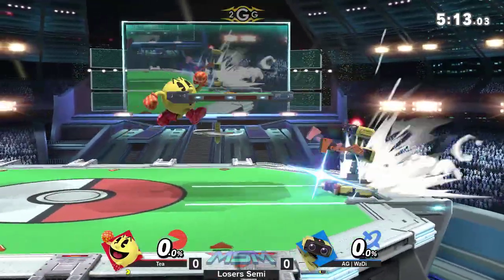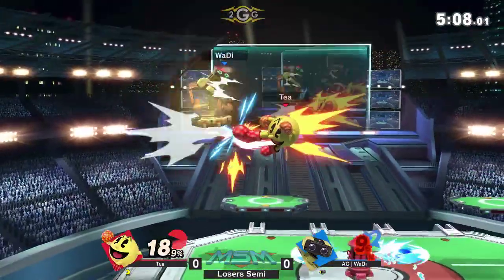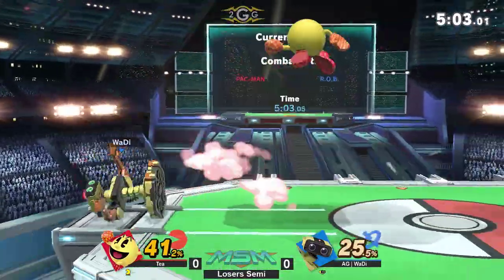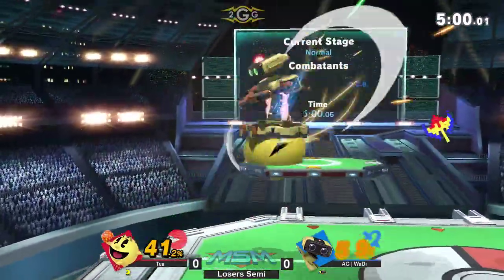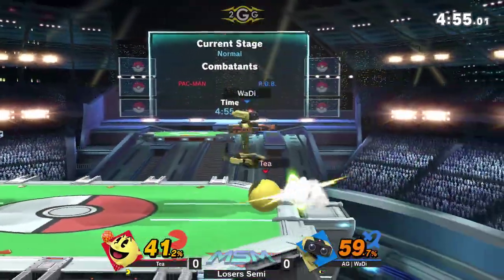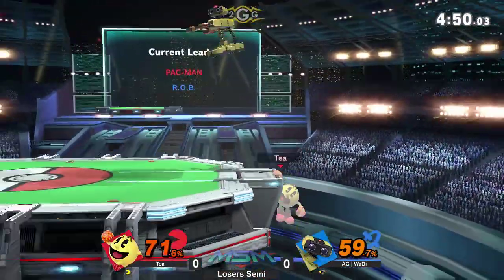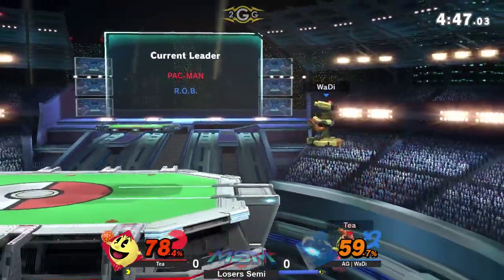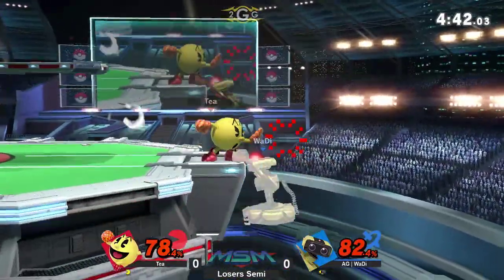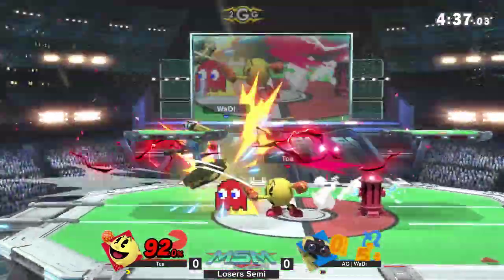Why is Wadi keeping this so close? This Galaga setup deals so much percent. Gotta watch out for the hydrant — how's he using it even for a stall? That bounce was so good. Not going to be just yet, and T is able to recover. Forward tilt — kind of read the recovery.